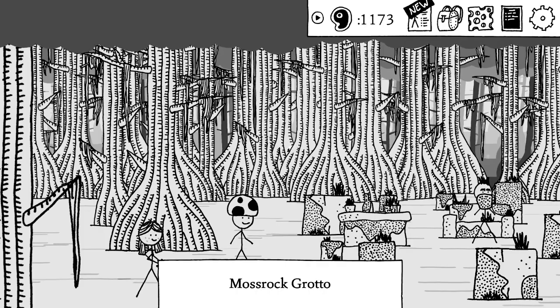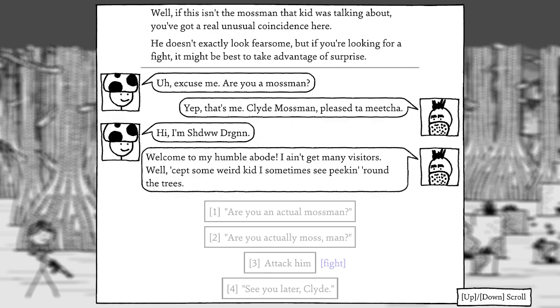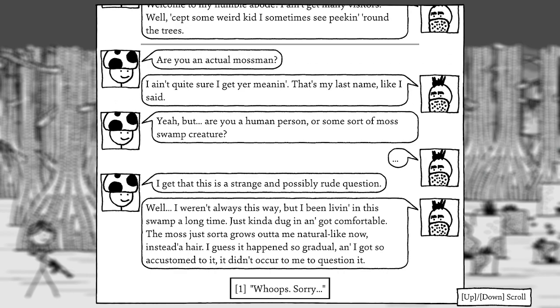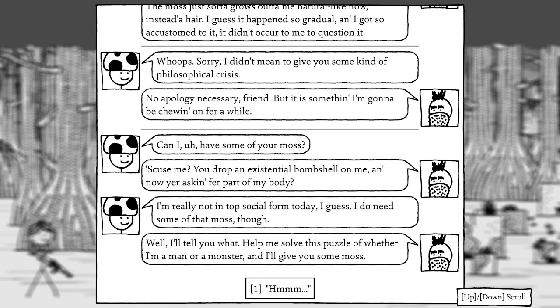It's a great sword, but useless since I'm not running a muscle build. We find the actual Moss Man — Clyde Mossman, a human who's just been living in the swamp so long that moss grows out of him naturally. I accidentally trigger an existential crisis by asking if he's human or a swamp creature. He asks me to help solve the puzzle of whether he's a man or a monster, and in exchange he'll give me some moss.